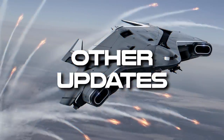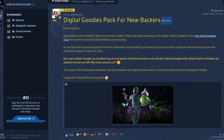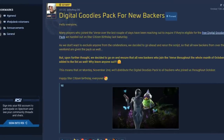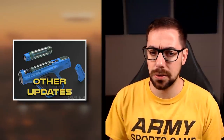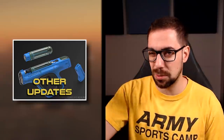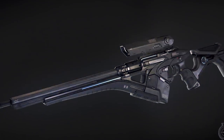Moving on to other updates: there was an update on the digital goodies pack. Basically anyone who signed up before or after a certain post wasn't getting the goodies pack, so they extended it for the entire month of October, celebrating Star Citizen's birthday. You get a green Pico, an iridescent gun, and a nice space suit. Originally it was for everyone who backed prior; now it's everyone who backs in October.